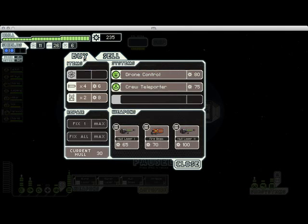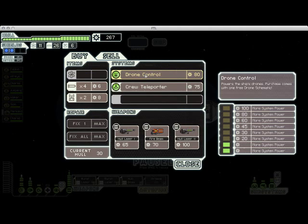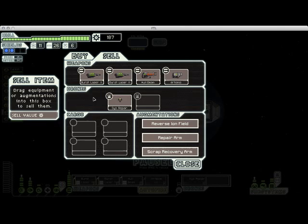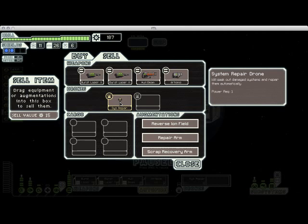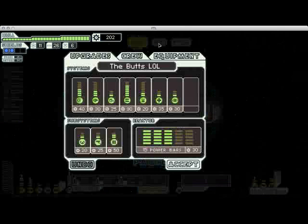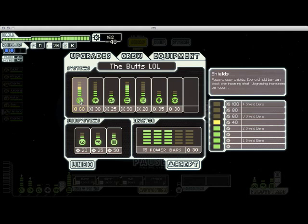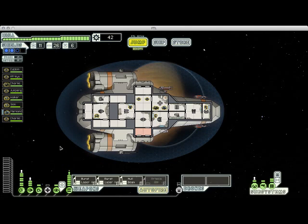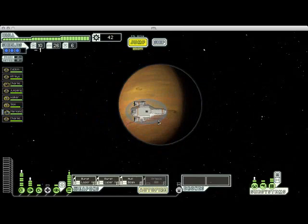Now that we're at this store, I'm going to sell that hull laser that I'm not using. I'm going to buy drone control — this will allow you to control drones. When you buy it, you're given one drone schematic for free, usually either a defense drone or a system repair drone. Unfortunately we got a system repair drone. These automatically fix damaged systems on your ship, but if you're playing right, you should have enough crew to handle that on your own. So I'm just going to sell that back immediately. I really want to upgrade my shields — it costs 100 scrap total just to get to the next level of shield protection, and then another 60 to upgrade my reactor to power it. Shields get very pricey, but it's worth every bit of scrap you spend on them.